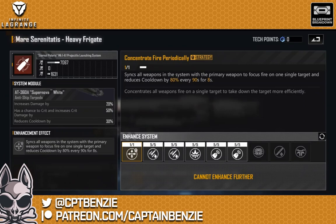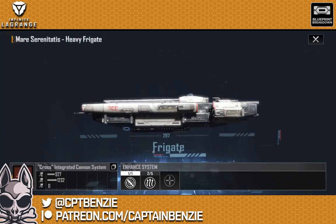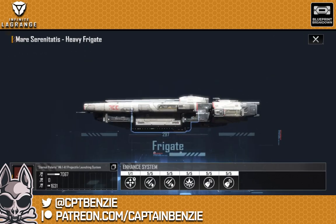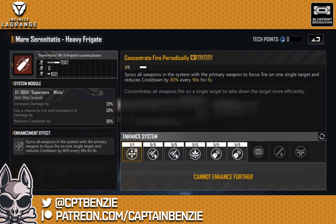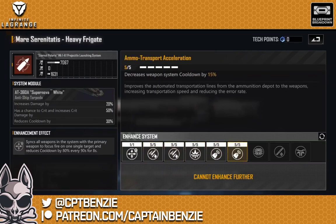Let's have a look at its upgrades. The first one I tend to go for here is Concentrate Fire Periodically — it sinks all weapons in the system with the primary weapon system to focus fire on a single target and reduces the cooldown by 80% every 90 seconds for eight seconds. The sinking of all weapon systems together is hit or miss because the cross near defense cannon isn't really doing all that much in the grand scheme of things. It's that 80% cooldown reduction that is why we go for this. Being a missile ship as well, I tend to go for Sympathetic Detonation early on to get that 50% additional crit damage.